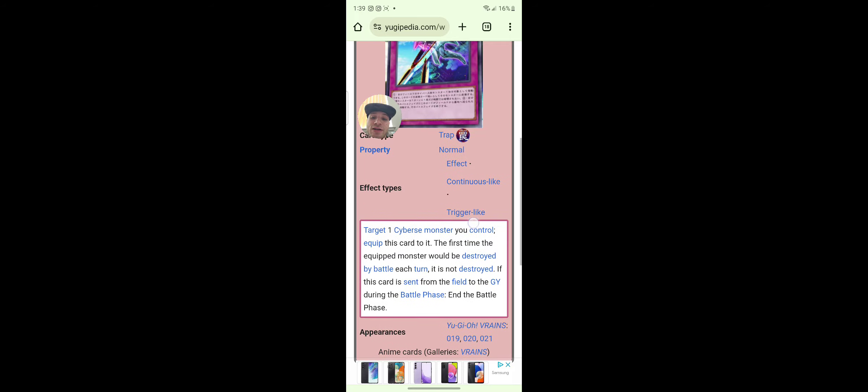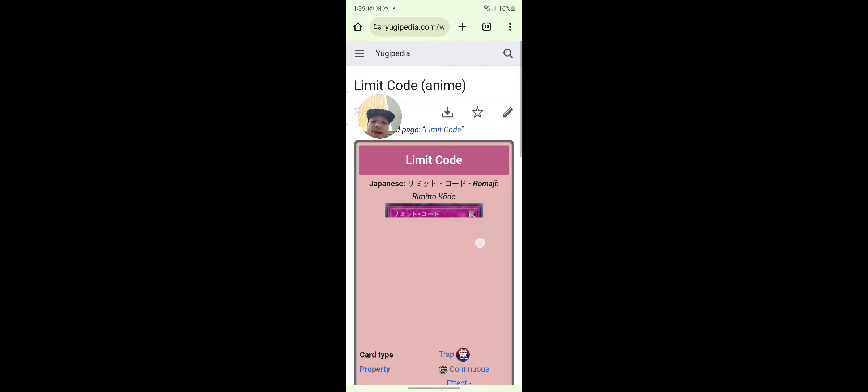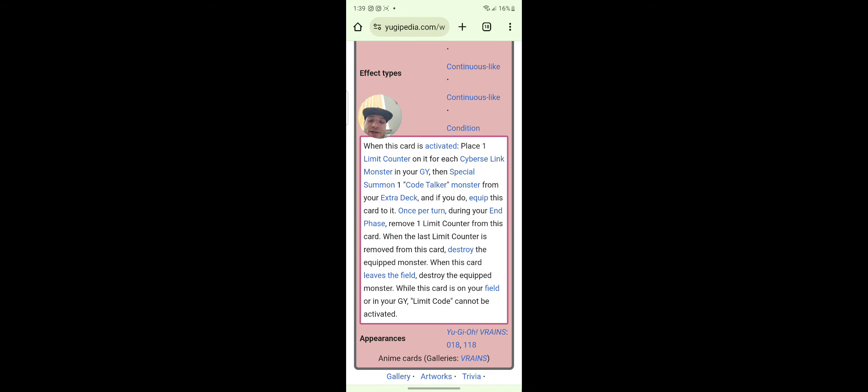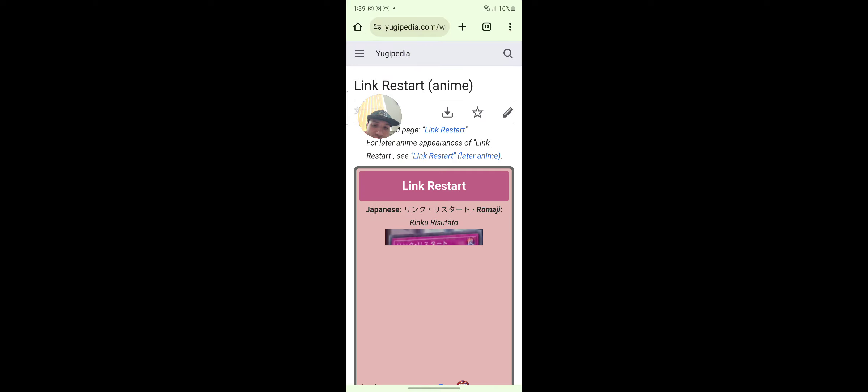Doppler Phase Coding: target one Cyberse monster you control, equip this card to it. The first time the equipped monster would be destroyed by battle each turn, it is not destroyed. This card is sent from the field to the graveyard during the battle phase. We got Limit Code — you guys know what it does, nothing too crazy. Link Restart — I don't think we have this one.